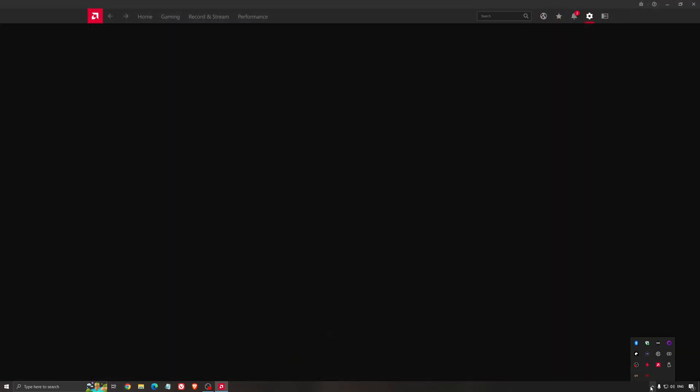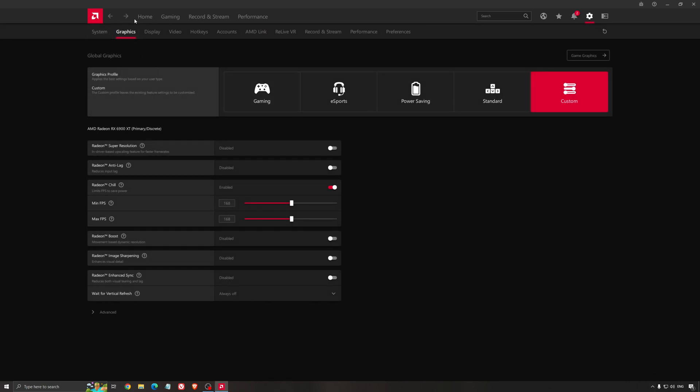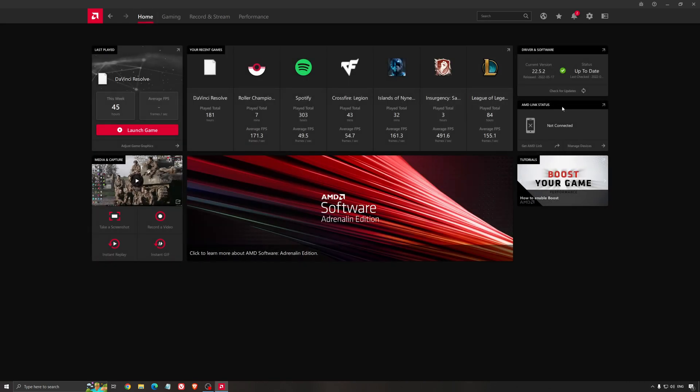Another thing that is really important is your drivers. Make sure you have the latest driver from AMD, NVIDIA, or even Intel if you have an iGPU on your processor. With AMD for example, you just click Check for Update and it will show you if you have the latest one. You can do the same thing with NVIDIA.